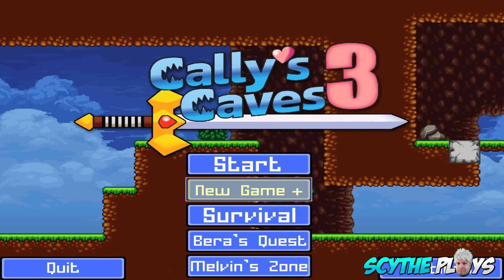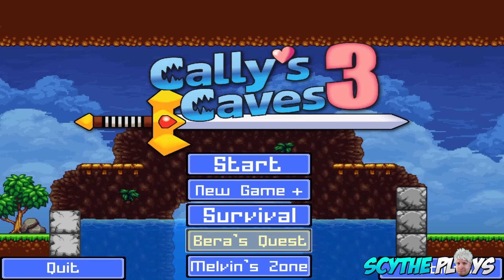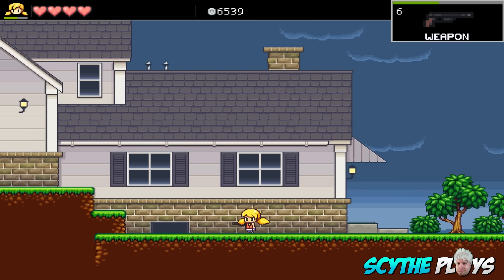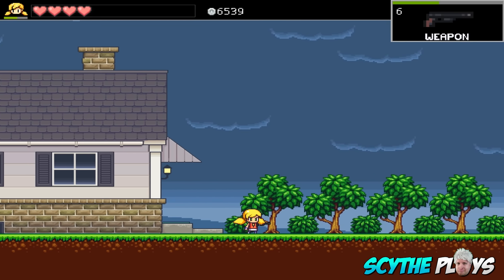On the title screen right here you can see there's a new game plus, and if you end up being in the game there's a survival mode. Beerus Quest and Melvin's Zone are two different campaigns, but for today we're just going to be going into the normal campaign. Unfortunately it doesn't seem like I can restart a new file here — even though we went to new game, this actually loaded a previous file that I already have, but that's okay, that'll work for this video.